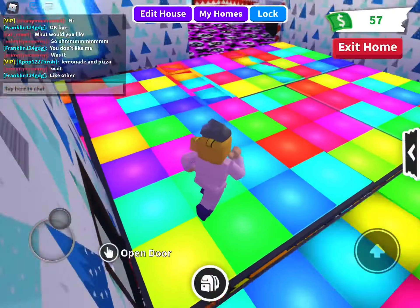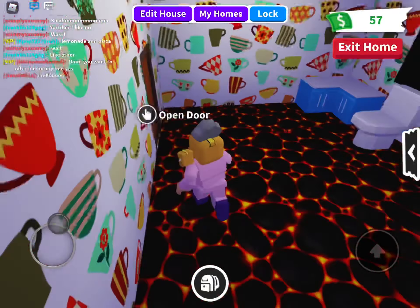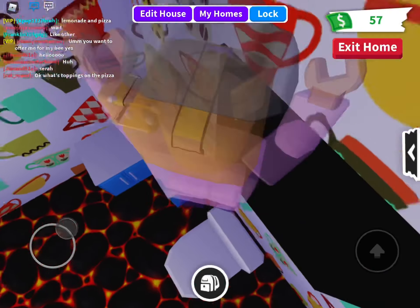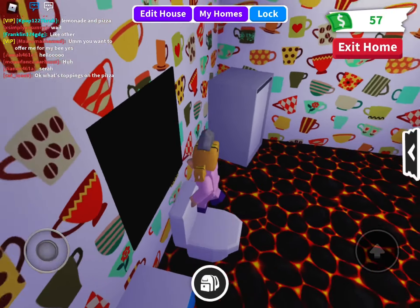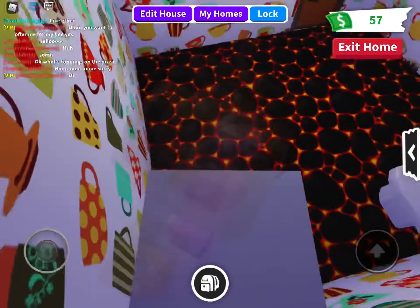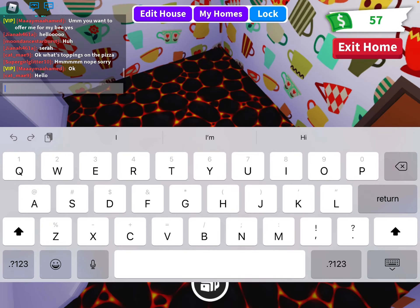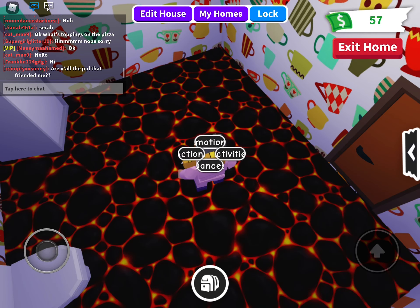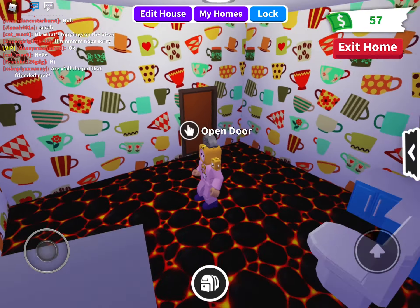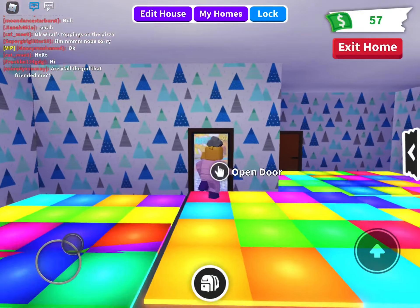Now this is the next room — it's the bathroom. You might see hot lava. This is the floor is lava room! If you enter this room you gotta make sure you are not on the floor for over five seconds. Like, look — one, two, three, four, five — and then this happens. Boom, you die! So you don't want to be in that room.